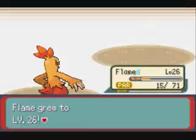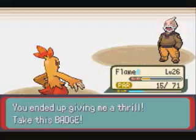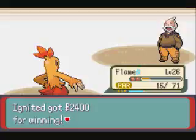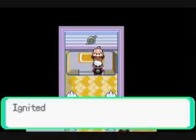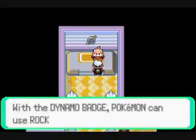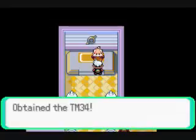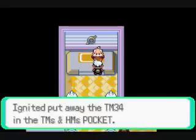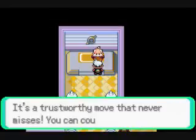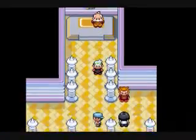The gym leader is dead and we can more or less head - if my memory is correct - straight to the next gym. We received the Dynamo Badge. We got TM34, it's Shockwave. I'm going to replace Tackle with that. And we registered him in the cell phone.